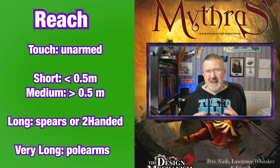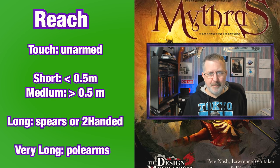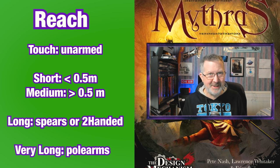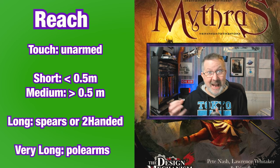First of all we have a reach classified as touch — these are basically unarmed combat. We have weapons that have a short reach, which are generally weapons less than half a meter long, i.e. the dagger. We then have medium reach weapons, which are single-handed weapons longer than half a meter. We then have long reach weapons, which are single-handed thrusting weapons like a spear or two-handed weapons. And finally we have very long reach weapons, which are huge two-handed weapons, pole arms and lances.